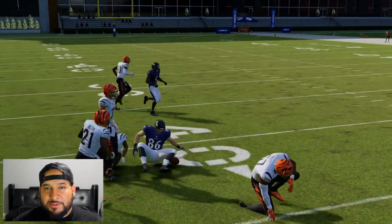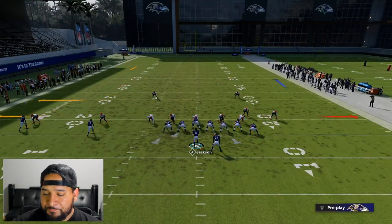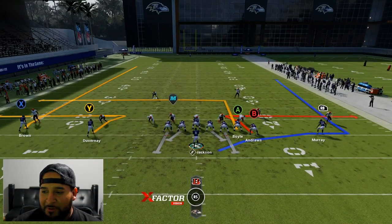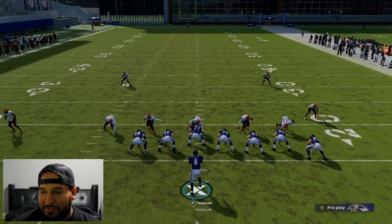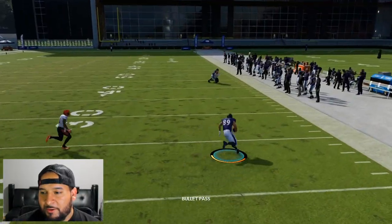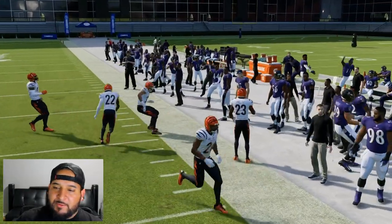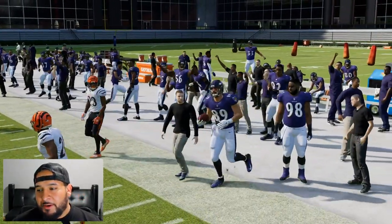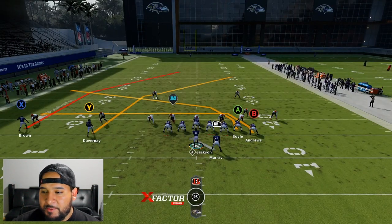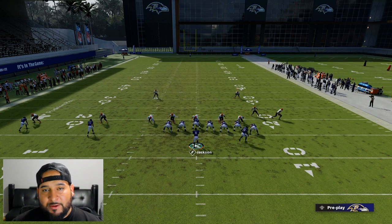Watch the B tight end — he just got completely open. Audible to that one more time. You can change the running back's route if you want. Right there, the B tight end is wide open with nobody around him. It doesn't matter if it's cover two man with two safeties at the top — the only way they're gonna really stop that is if they put flats out there. If that's the case, you've got the A tight end on that ten-yard in-route.